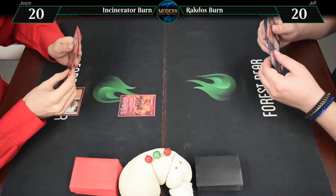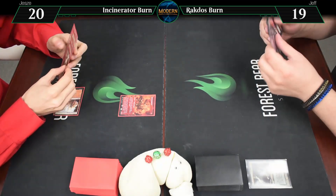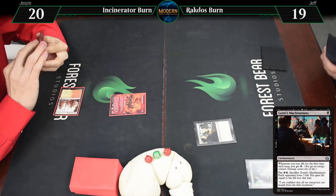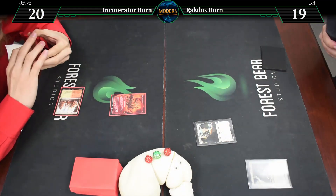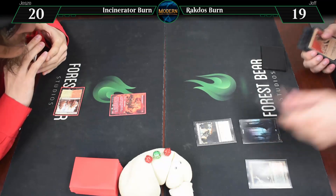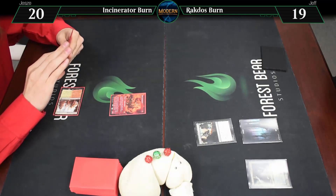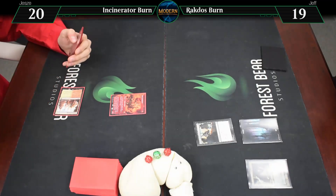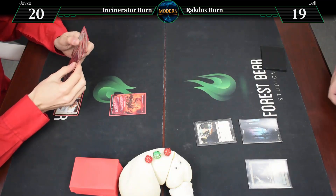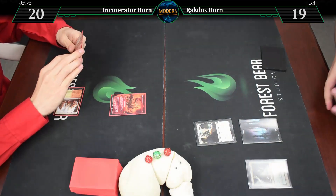Draw for turn. Going for a Bloodstained Mire, cracking that for a basic Swamp, and Gonti's Machinations. So that's: whenever you lose life for the first time each turn you get energy, and you can pay two energies to Lightning Helix me. Unfortunately you didn't have a basic to play that with — Bloodstained Mire saving. But you have plenty of ways to do things.